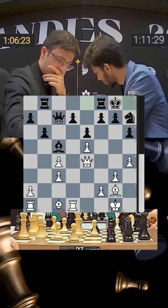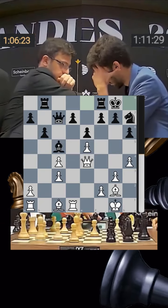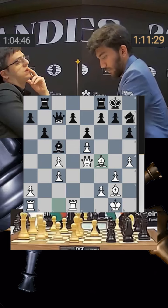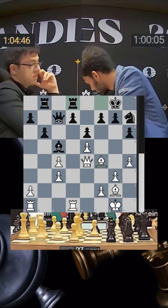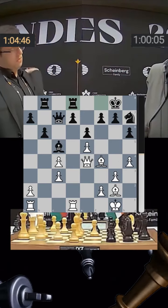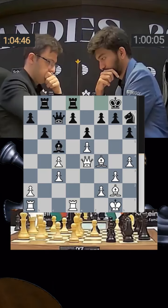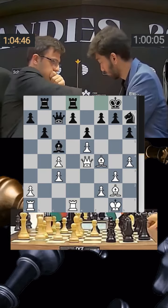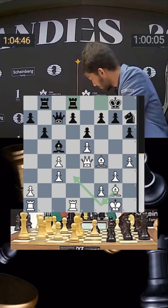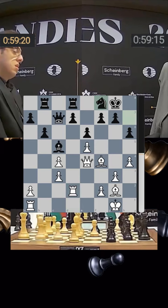Gukesh castles out. Black has castled but white has more space and the bishop pair. Rook goes to d8. Gukesh has the better pawn structure — it's a very imbalanced position, and Nijat has to try and make use of his imbalances while Gukesh will make use of his. Rook goes to d2 — there was also a possibility of bishop f1 to d3 rerouting the bishop — but rook d2, and now knight goes back to f8.